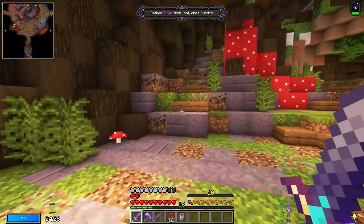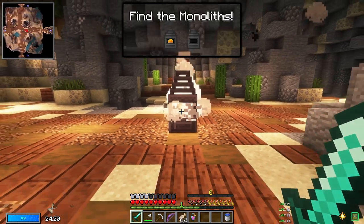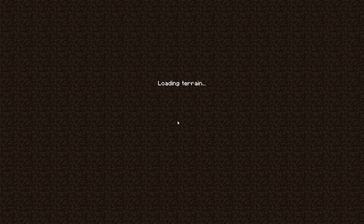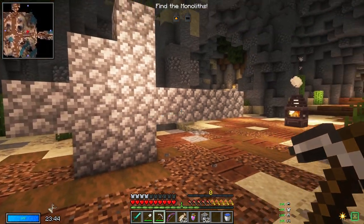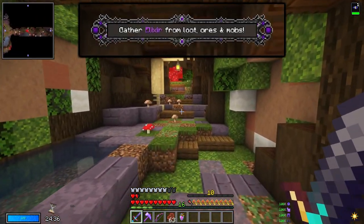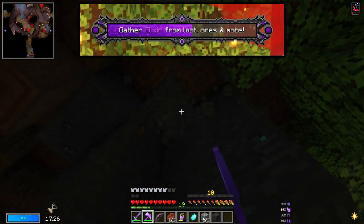There are six different objectives you'll find within the Vaults. The Monoliths: this involves finding and lighting Monoliths scattered across the Vault. Once completed, find your way to the exit through the Vault entrance you first came through. You built several arrows pointing back to the entrance, right? As you level up, you'll unlock access to alternative objectives, like the Elixir Runs, which involves gathering Elixir by simply looting, mining, and killing mobs, then cashing in your Elixir at a lodestone.